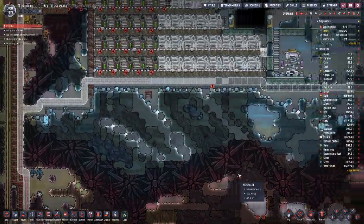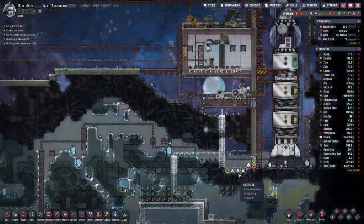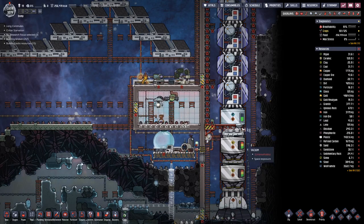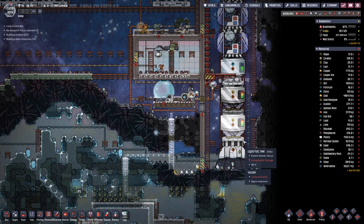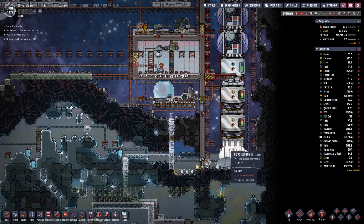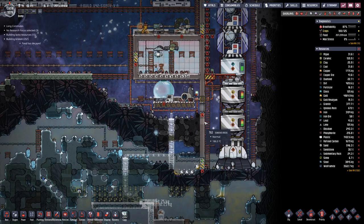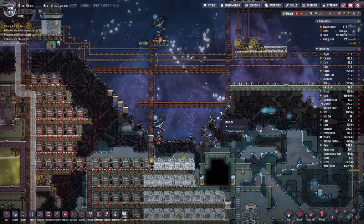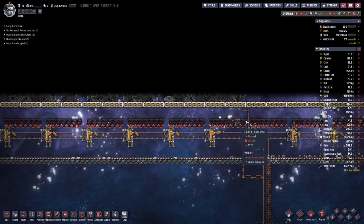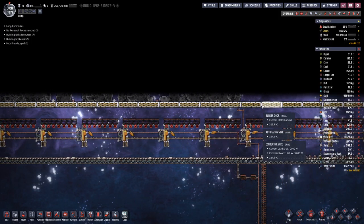How is our pipe looking? Doesn't look like any more pieces have been built. And of course the filling up of the rocket takes precedence over anything else — we have this one on priority nine, mainly to avoid the oxalide lying around here and gassing off. Let's have another look over here. None of the automation wire is being built.